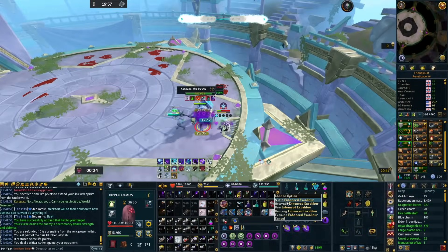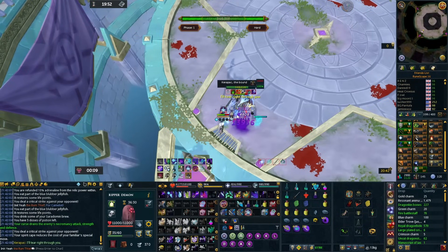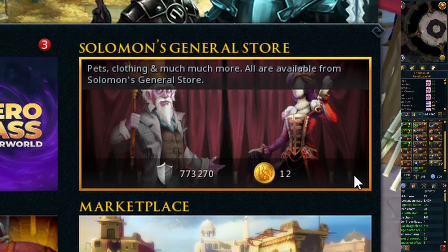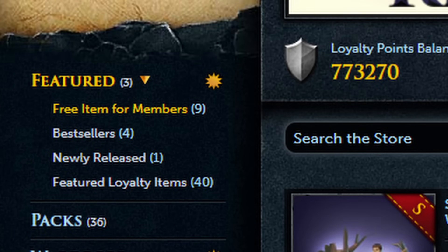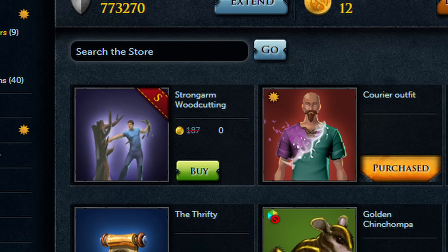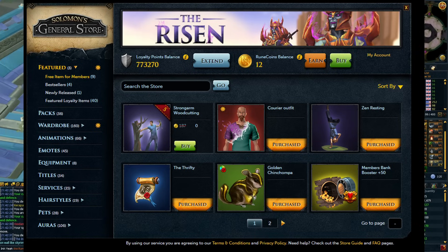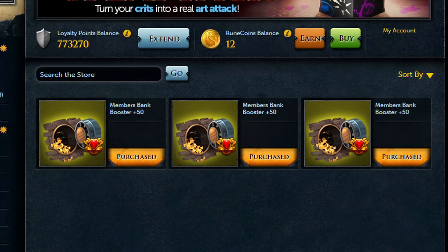This next tip I really hope most people know about, but if not you're about to get some free bank space. If you go to the Solomon Store as a member, you can actually get yourself four 50-slot bank boosters completely for free. In the Solomon Store there's a section called 'Free Items for Members' with quite a lot of good things, and it rotates every now and again.